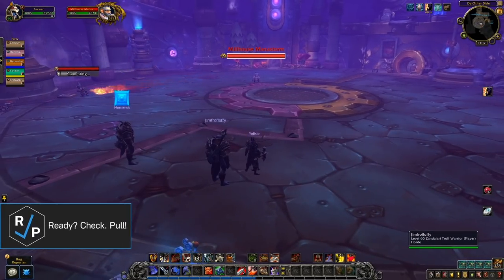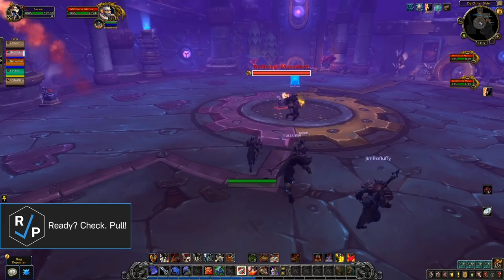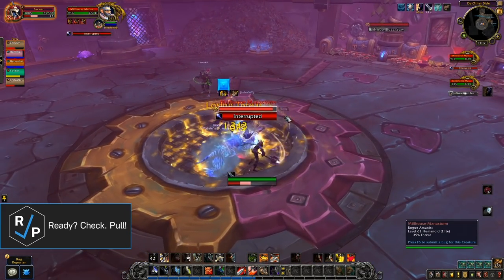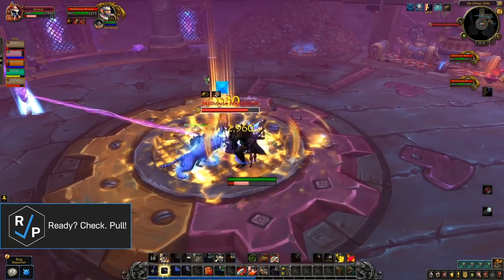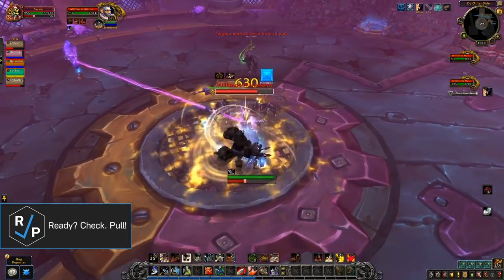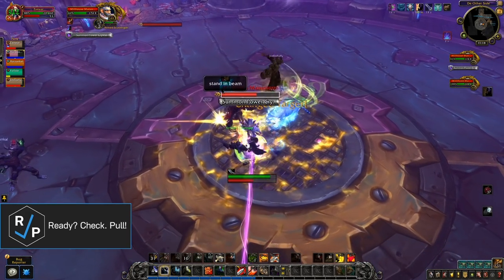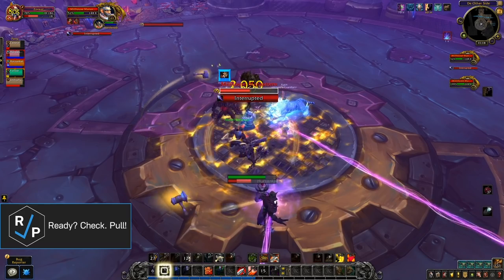The next encounter is the Mana Storms — Milhouse and Maleficent are back. We start on Milhouse, whose first ability is Frostbolt, which anyone can interrupt. Summon Power Crystal is a beam that buffs the boss and needs to be intercepted by players, giving the player the buff instead. The beam does increasing damage the longer a player intercepts it, so make sure everyone is rotating on different beams and waiting until the debuff ends before intercepting a new beam.